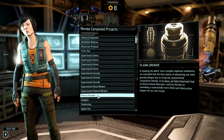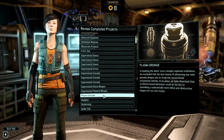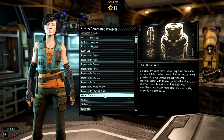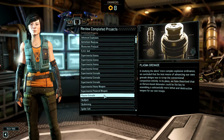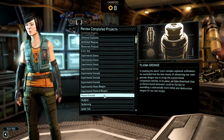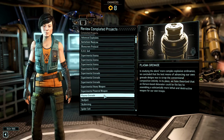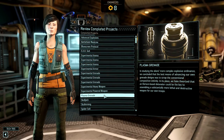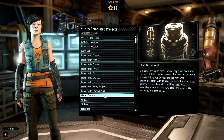My top priority will generally be the plasma grenade project. You do need to complete the Muton autopsy over on the research side before this becomes available. But once you do, it's a nice upgrade on the frag grenades we start with — it shreds an extra point of armor, does more damage, and is significantly better at destroying cover like trees rather than just damaging them.